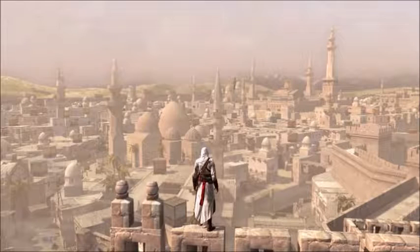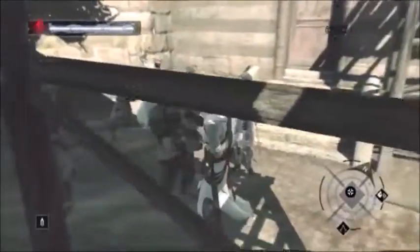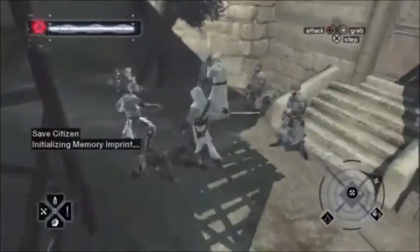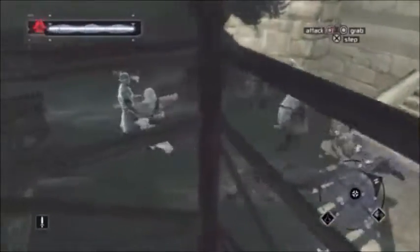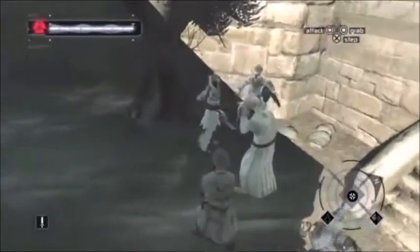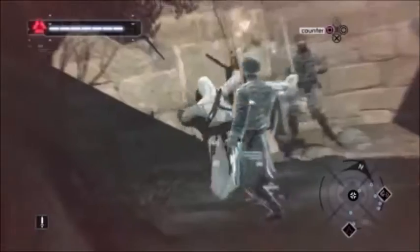Before diving into the setting and scenery, let's first talk about gameplay mechanics. The game gradually gives you back your original weapons as well as your skills. The weapons include a sword, dagger, throwing knives, and of course the hidden blade.